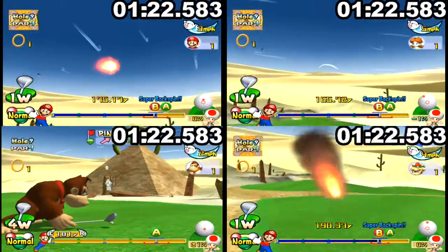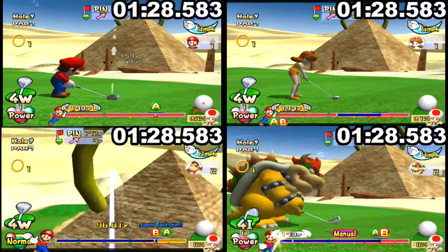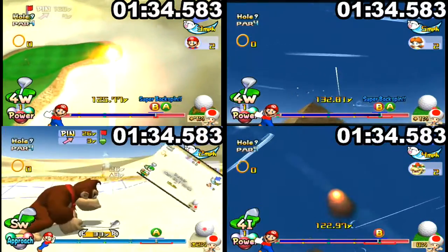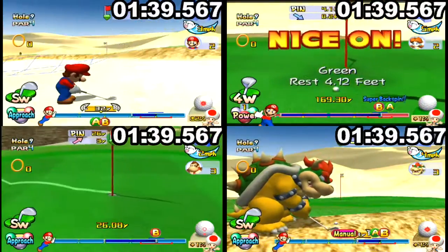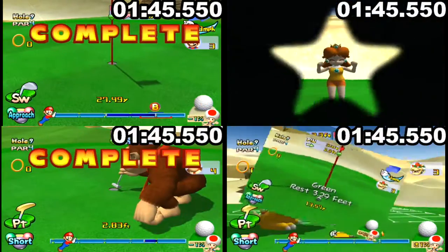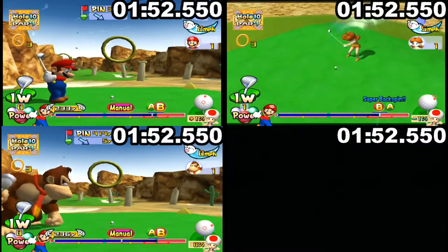Pyramid Pinnacle: the ring is to the right after your tee shot, so characters that are able to use a draw have an advantage. I got a bad lie with Mario so I had to sacrifice my shot to the green. Somehow failed to make it to the green with Bowser, but managed a couple of chip-ins, so those were good time savers.